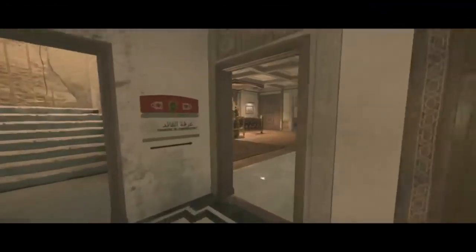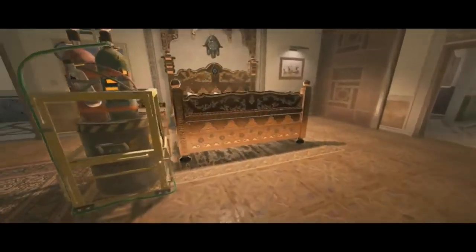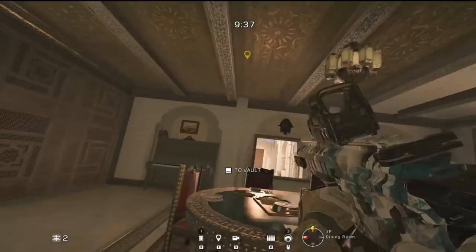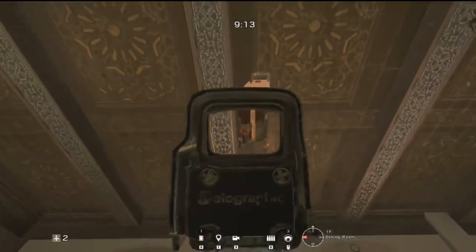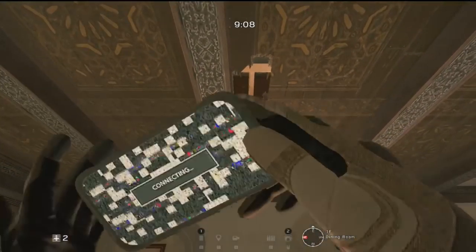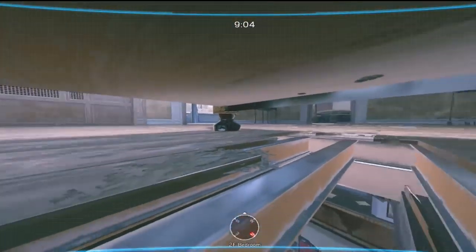Moving over onto Fortress for our next trick — this is a valcam location. Go downstairs into the dining room underneath on the first floor and shoot the ceiling in between the beams to place a valcam on the underside of the master bed. From there you'll be able to watch the whole bombsite in commander and in master bedroom, and watch for enemies pushing in from bathroom, construction hallway, and of course the push in from courtyard.